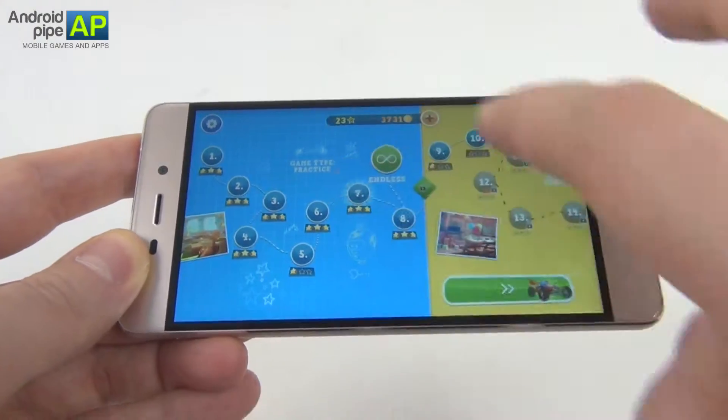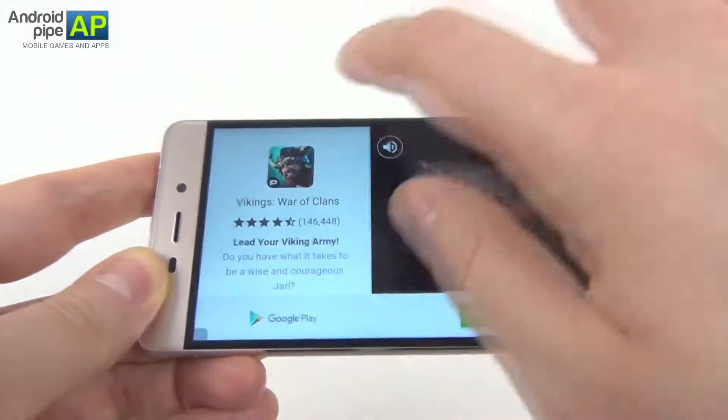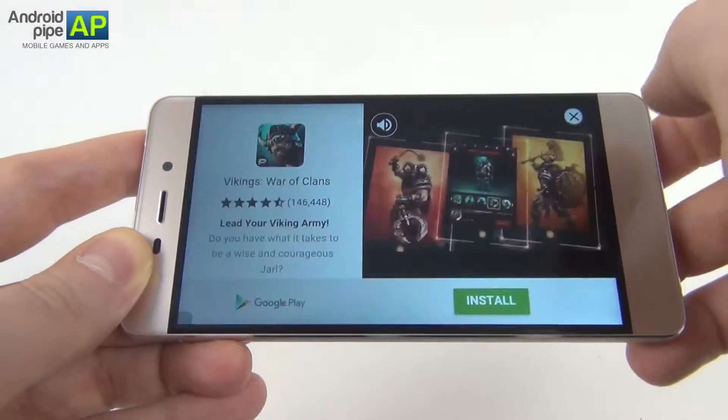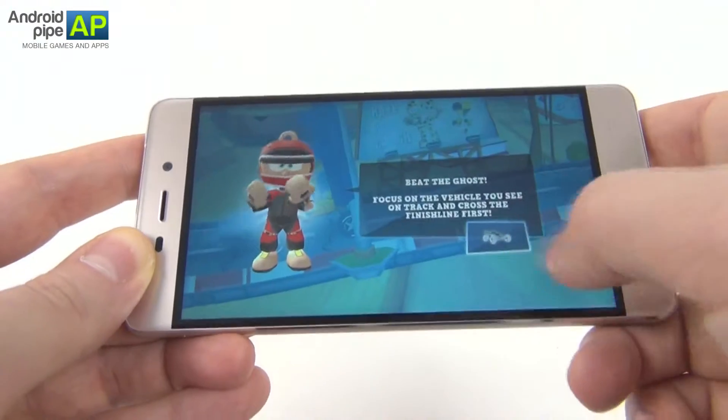Let's get back and maybe replay one of the levels we thought was easier. And even more ads, this time a longer one. This is to be expected from a free game but still many, many ads. I'm guessing that there's an in-app purchase that gets rid of those.